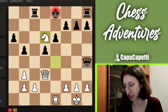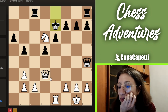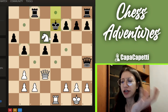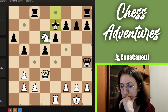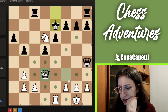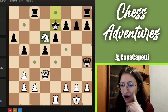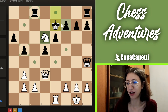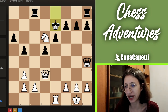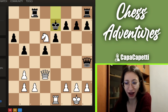Puzzle number two: they were in check and moved their king here, so now we have to see what we can do. Maybe we should take the rook — why not take the rook? Maybe we have some better things to do here. Trade queens? We have to move our knight.